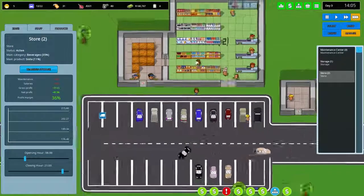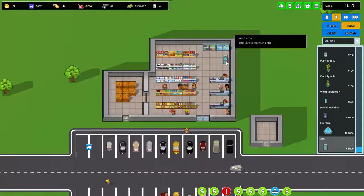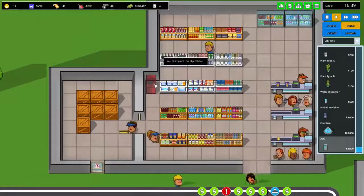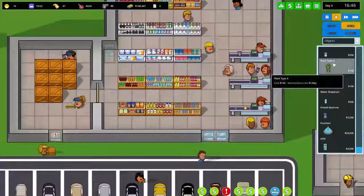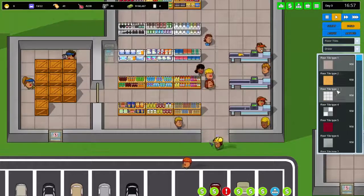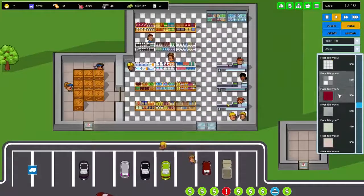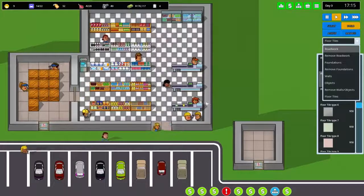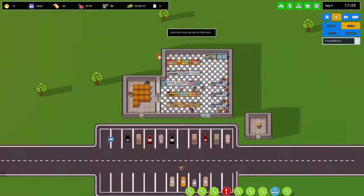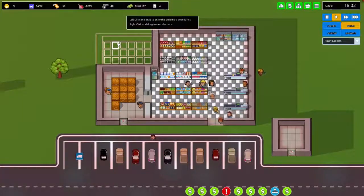I notice an ATM machine in the build options — maybe customers will spend more if we place one in the corner. We can also add decorative floor tiles; a checkerboard tile would look nice for a shopping center. I'm going to expand into the top corner again, giving us an L-shaped store with more room for shelves as we unlock more items.